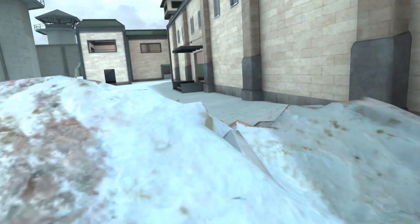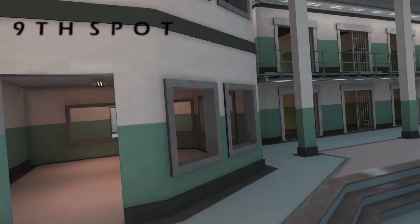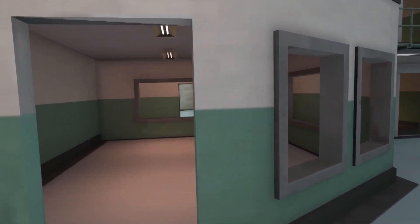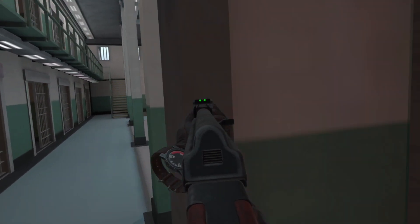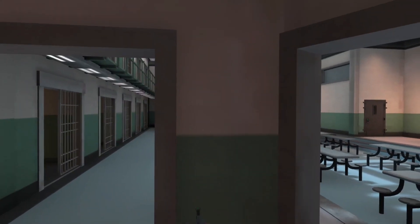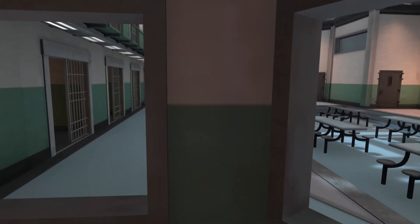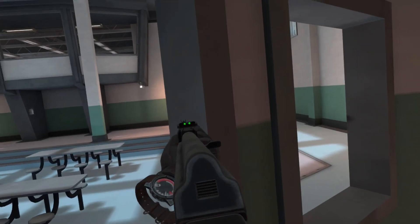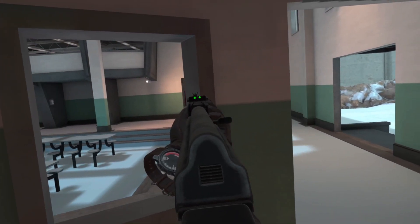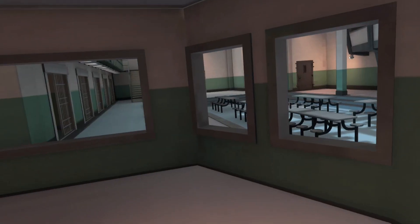The ninth spot is this room right here — I don't see many people going in here. It's actually great because these windows can defend you from a lot of fire, especially when defending. They protect you from the door right there or the right side. These walls provide cover so you can take cover, then peek out and pop them.